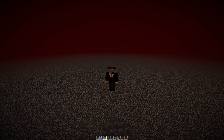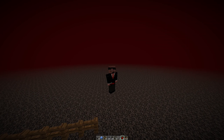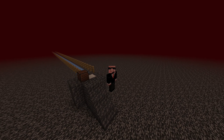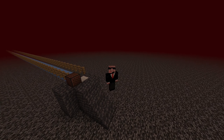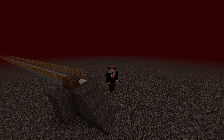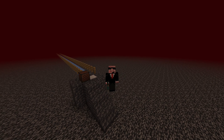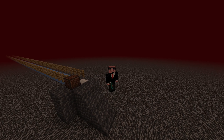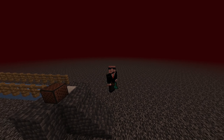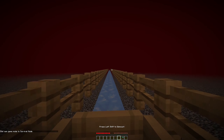Now all you have to do is repeat it on the other side. And that's the entire build done — it's pretty simple but it saves you a lot of time. The only other thing you're going to need to make this work is an axe, which you can use to destroy the boats. Don't worry about its durability though, because breaking boats won't lose any.